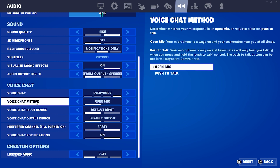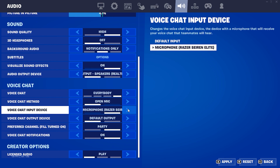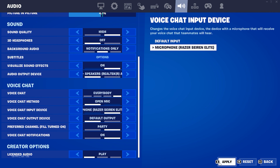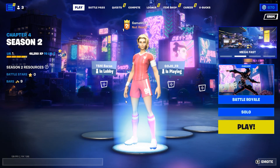For voice chat input device, select your current microphone. As you can see, I use a Razer Seiren Elite, so select your current microphone for input device. Then scroll down and click Apply, then click Back. Before doing any other method, check your game settings first.